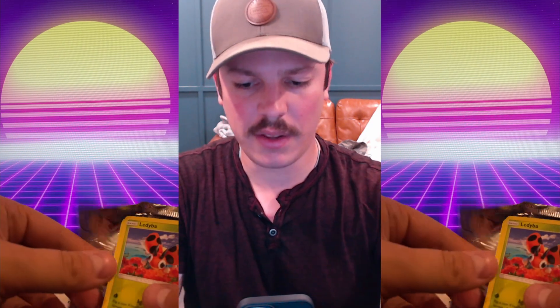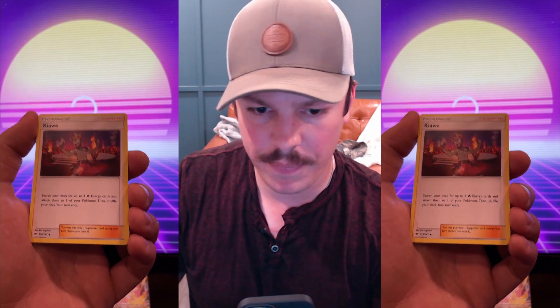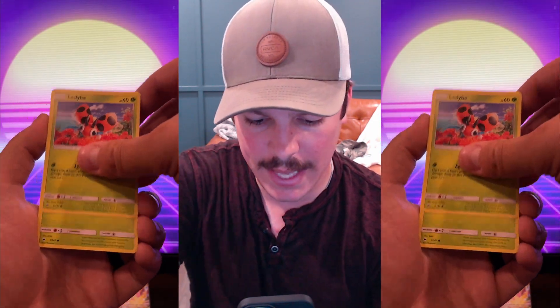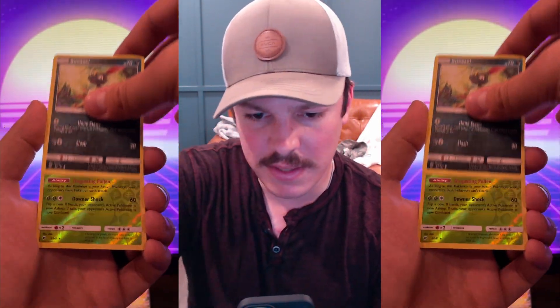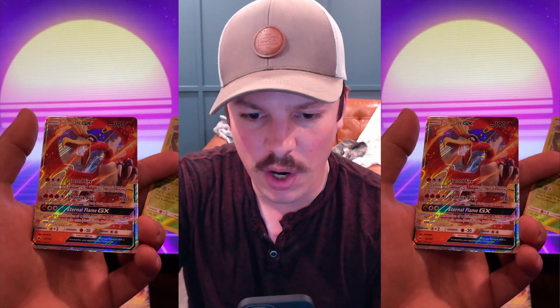Starting with Burning Shadows from the Pokeball. Let's see what we can do here. Three to the top. We've got Olivia, Kiawe, Porygon2, Ladybot, Caterpie, Sandygast, Vinipede, Sneasel. Ooh, a reverse — a Vileplume, that's a rare. And our rare is a Ho-Oh GX. Okay, not upset with that. I did the card trick wrong because there's a water energy behind Ho-Oh there.